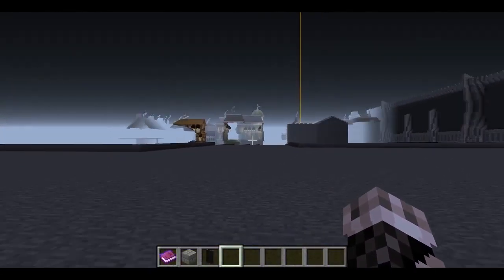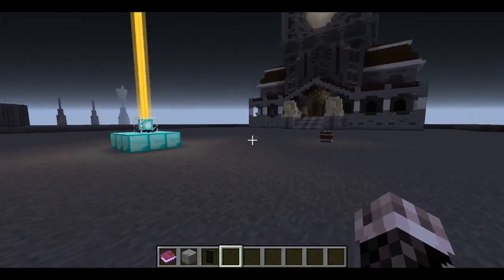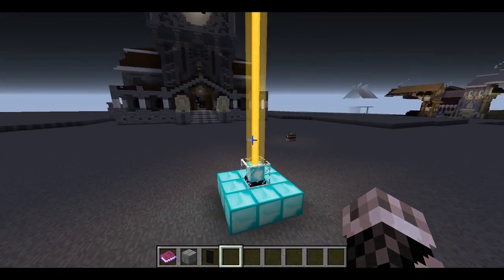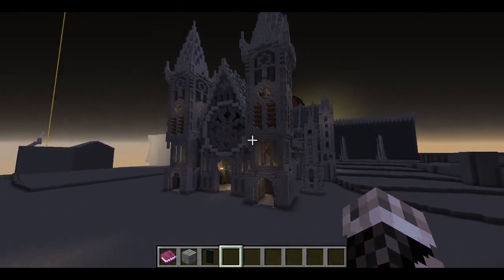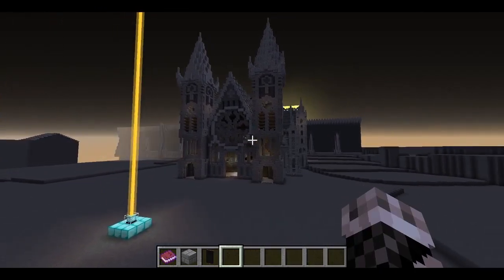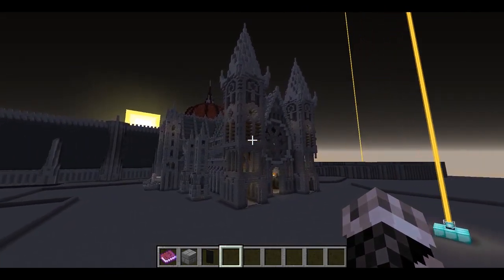So we've gone over the first two things that have primarily changed: the waterfront and the gate for the Oat River. Now we've got the final thing I've worked on since the last update, and this is really the most significant thing I've accomplished. This is really the reason I'm putting out an update — I've got a giant, pretty awesome cathedral to the light. It's all done right now.